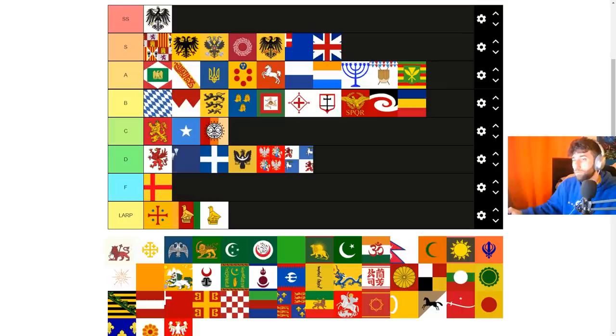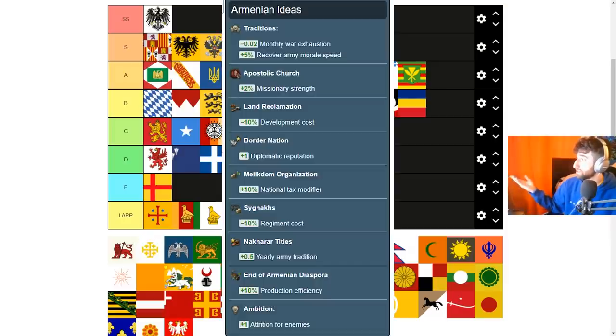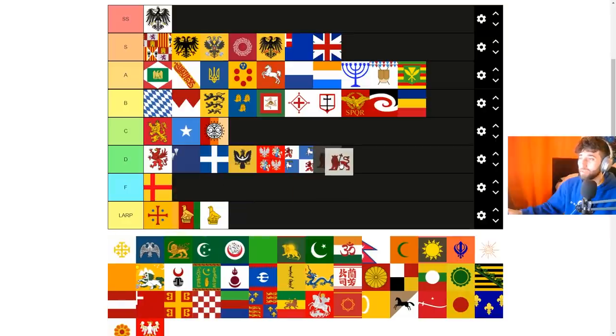Armenia used to be in the 1444 start date but isn't anymore — it's now smaller states that can form it. It can be reformed by anyone with Armenian culture as their primary, as long as you're not an end game tag. I don't know why you would do that though since there are no missions for Armenia. The ideas have 10% dev costs and yearly army tradition — but besides that, pretty bad. Giving these guys low D just because of the dev costs.